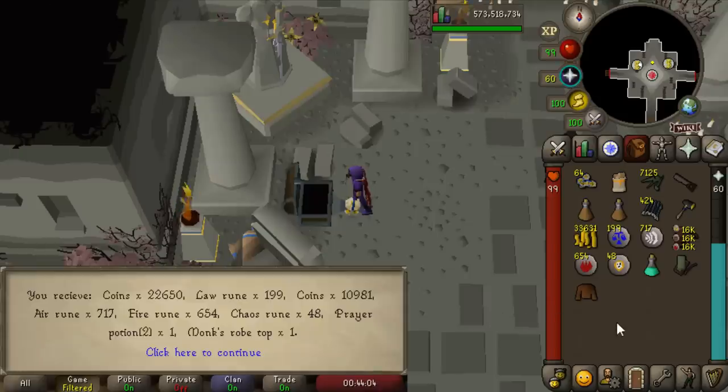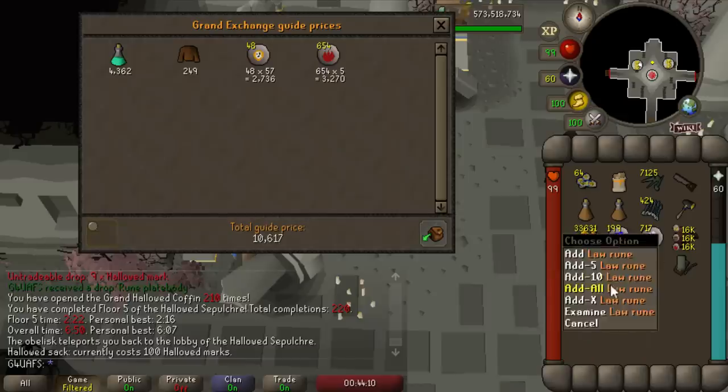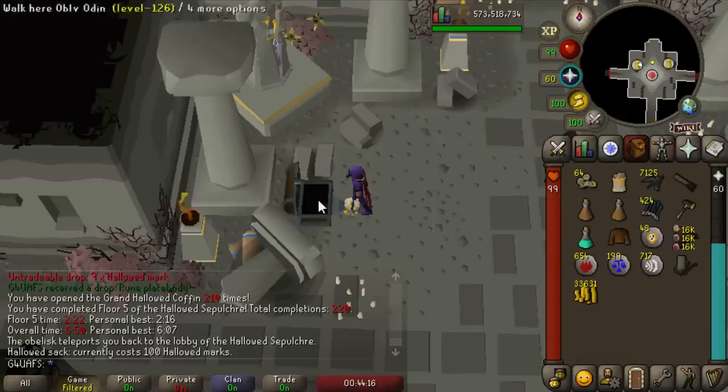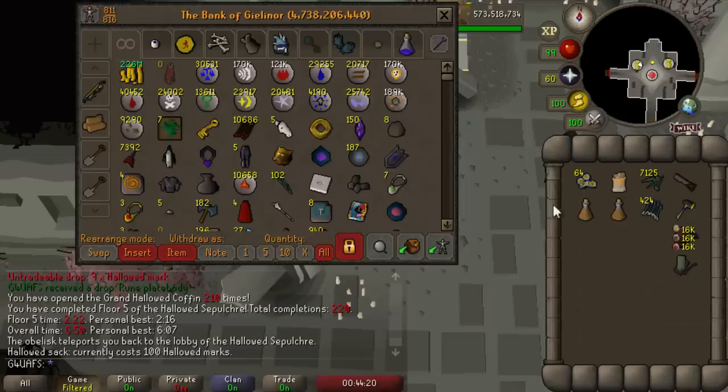Let's open this Hallowed Sack and see what we get. As you can see, it's just standard loot that you get from inside the Sepulchre — nothing too exciting. Altogether, that one was worth 73,000 gold. On average, I think they're supposed to be about 100,000 gold each. It's just a nice little boost to the normal loot you get here, but nothing special.